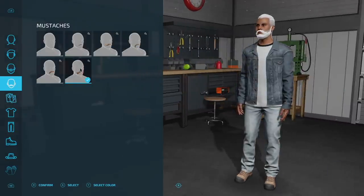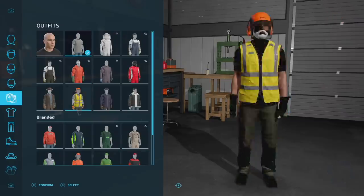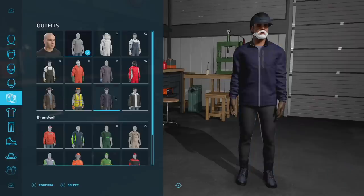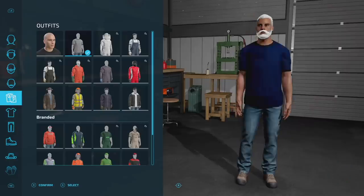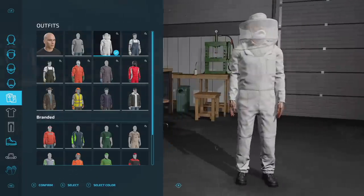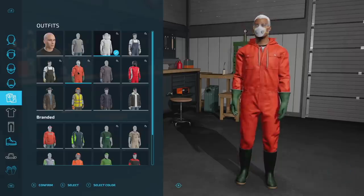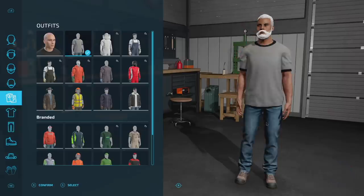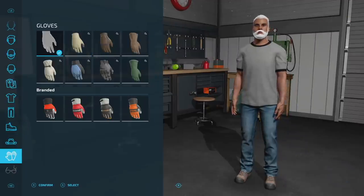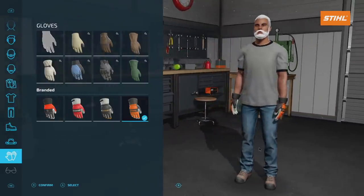Beards, mustaches, different t-shirt colors — you got them all. You have to pick the outfit and then select the color. You could be a mud driver, a beekeeper with a big white setup, change it up to pink if you really want to. Boots, hats, gloves, whatever you're looking for — you can really create your own character. I love character customization in Farm Sim 22.